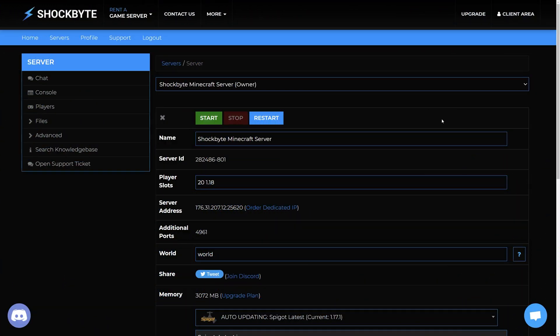Updating your server version is really easy, but you might require an extra couple of steps when updating from even older versions of the game. For example, anything before 1.16, you might need to reset your Nether to get the new terrain generation. Some non-vanilla server types like Spigot, Paper, Forge, and Fabric also might not be available immediately. So if you wish to use plugins and mods on your Minecraft 1.18 server, we recommend waiting for the server type to become available before updating.